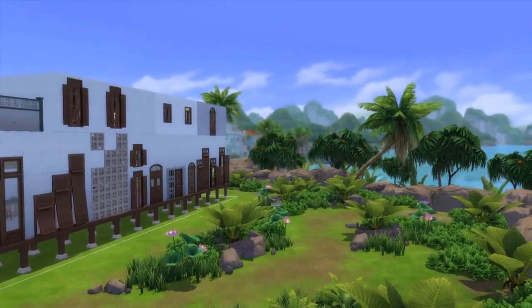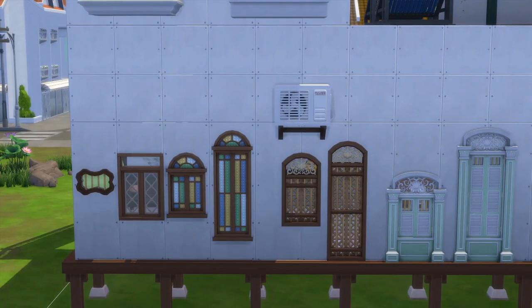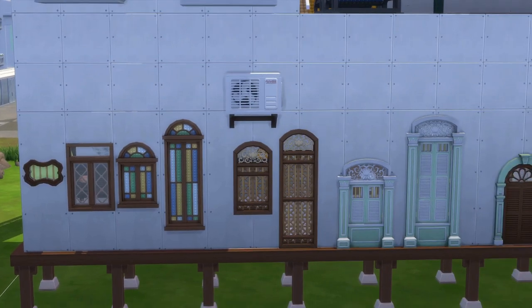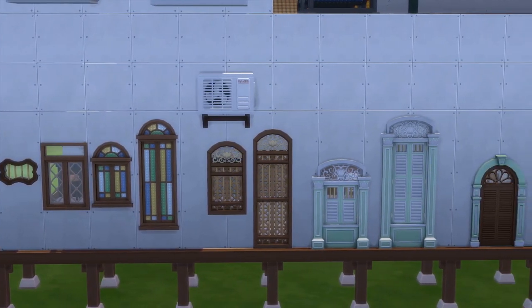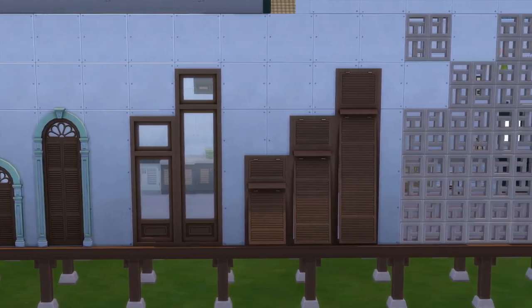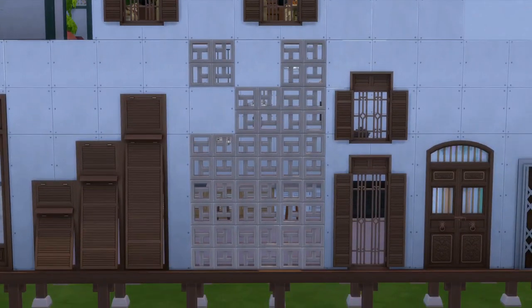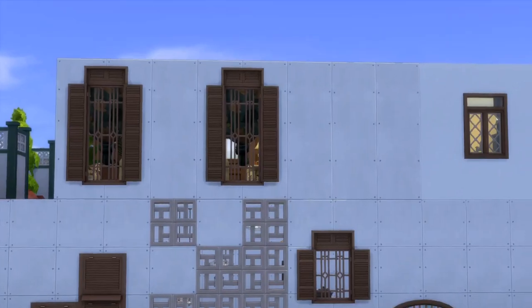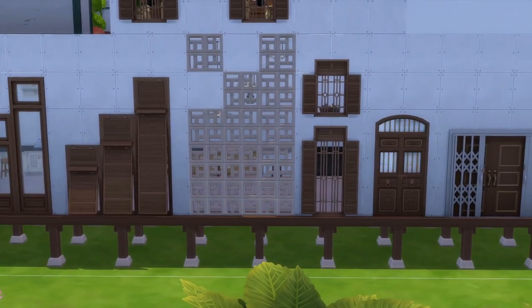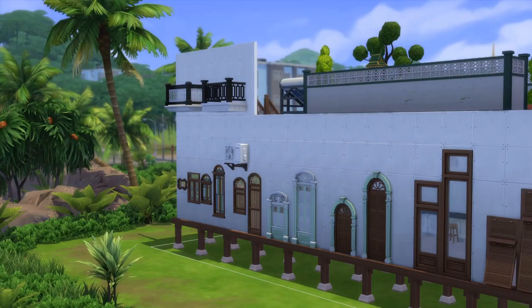We have quite interesting windows — things you wouldn't typically see in the western world, so I think they're absolutely gorgeous. These are all the windows here. This little square bit up here you can move wherever you want. We've got three different wall-height windows, plus this little square one if you want to make your own pattern. You can see the windows being used in these rooms up top.